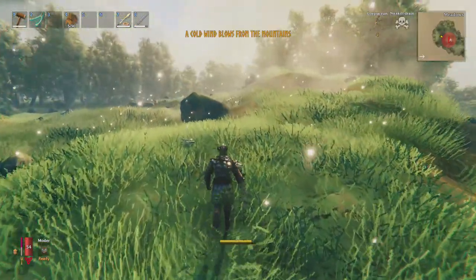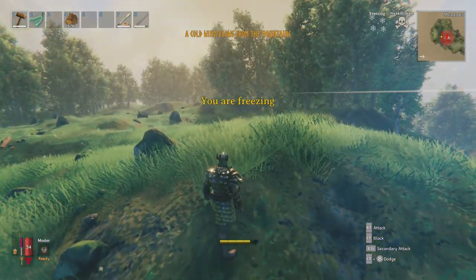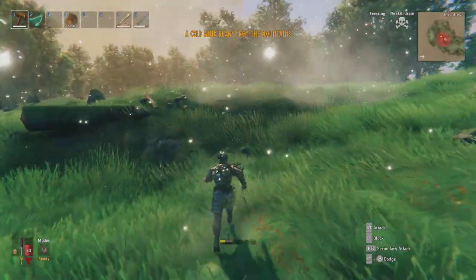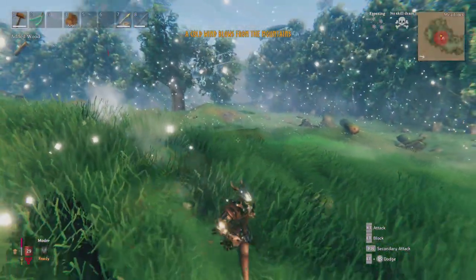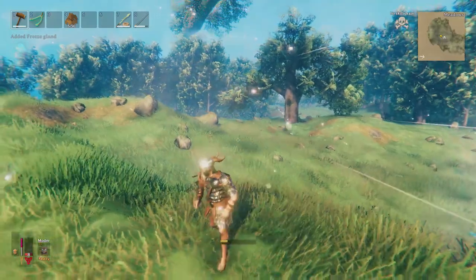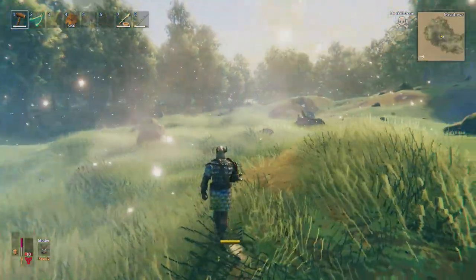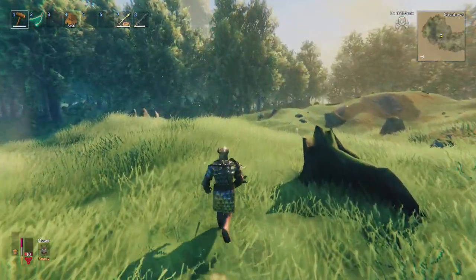As soon as you step back in the area it should have the freezing damage hit once more. It does have a couple of seconds to kick in. The cold wind is finally gone — that Moder event is meant to kick in after you've defeated Bonemass but you still haven't defeated Moder, and it will happen in the meadows, black forest, the swamps, and the plains.